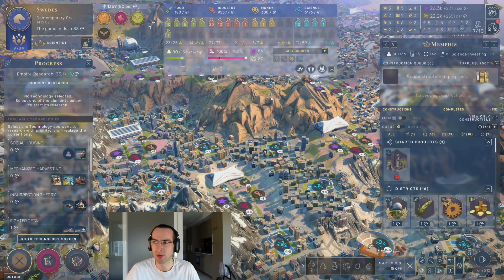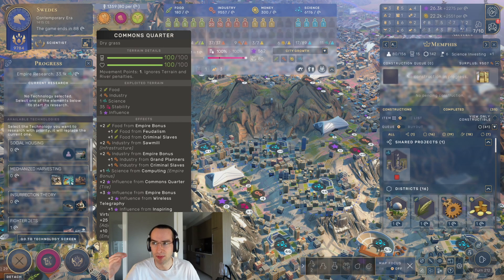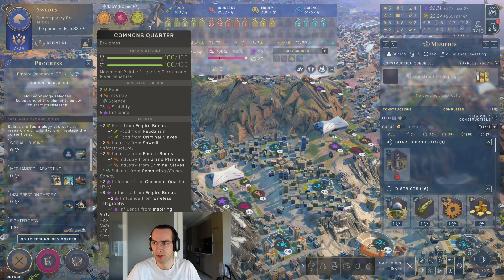You also need to make sure that you stay at 100% stability by using commons quarters. There's a link in the description below that talks about how to keep your city at 100% stability even with hundreds of quarters all over the city.